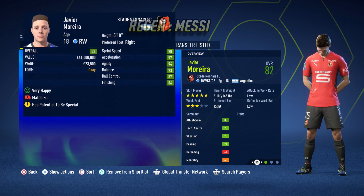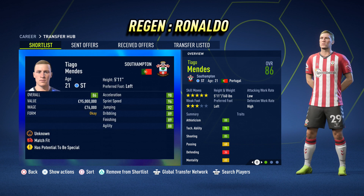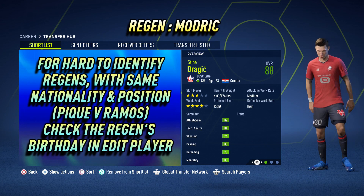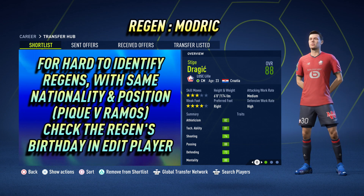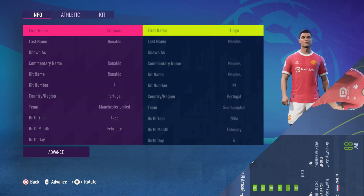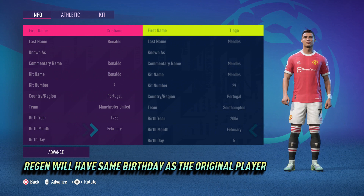Some regens who have the same nationality and the exact same positions can be quite hard to identify — for example, finding the correct regen of either Sergio Ramos or Gerard Pique. The easy way to correctly identify these regens is to go into edit player and check the player's birthday. The regen will always share the same birthday as the original player.